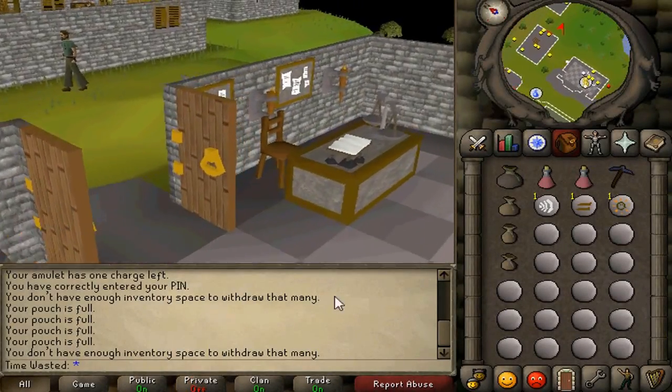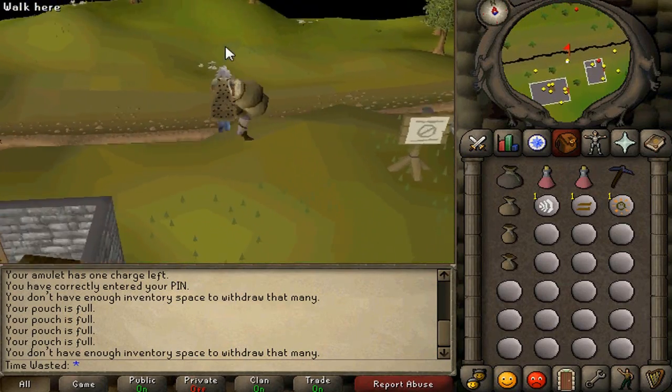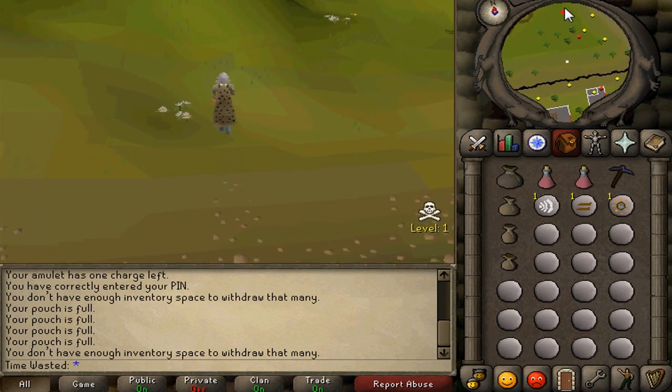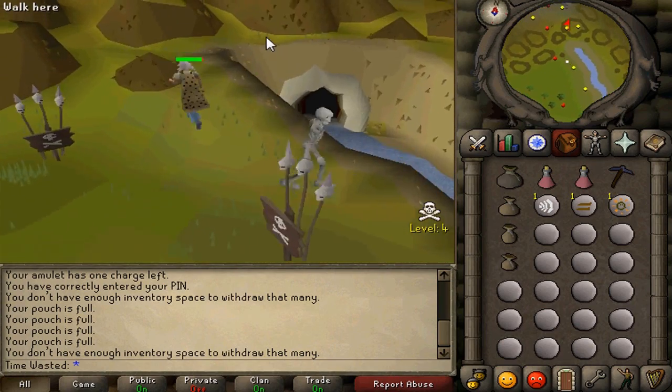Welcome to episode 1 of the Versus series. Today I'm going to be comparing Nature Rune Crafting via the Abyss, and Law Rune Crafting via the Balloon Method and Castle Wars. What I'm going to be doing is comparing the GP made per hour, as well as the Rune Crafting XP made per hour.